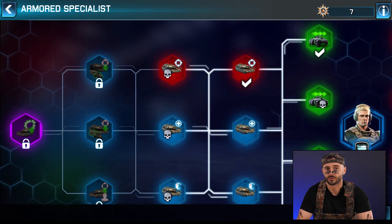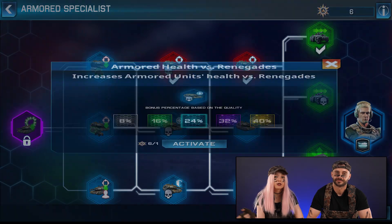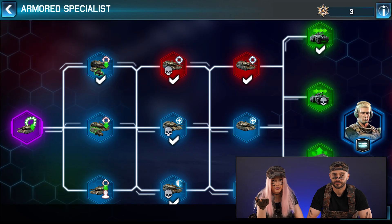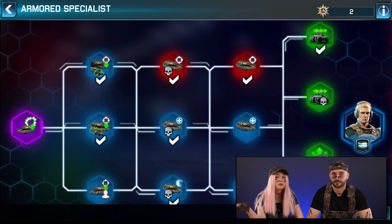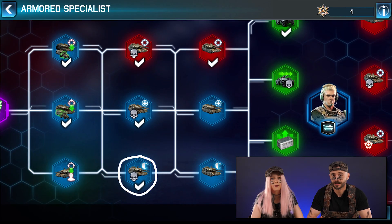You can zoom in and out to explore the skills and freely move the focus point while zoomed in. Tapping on a skill brings up a window with information and requirements. If you meet them, you can activate the skill by investing spec points. Keep in mind that to unlock the next column of skills, you need to invest a point in the previous one. You also don't need to unlock all skills in a column, only the ones you prefer.